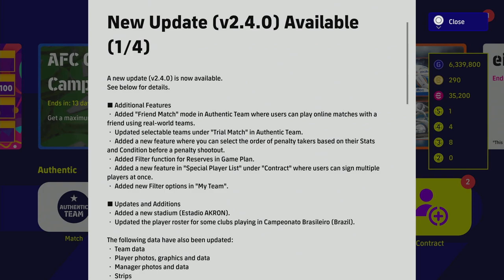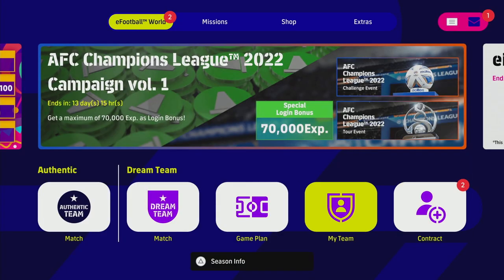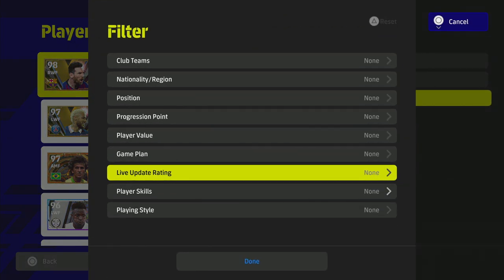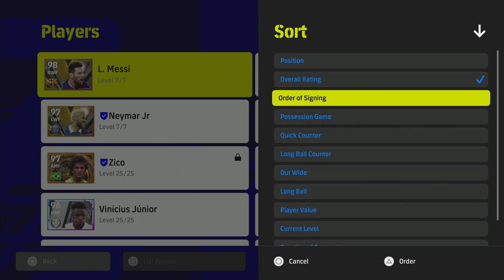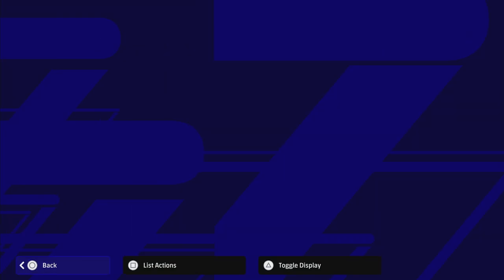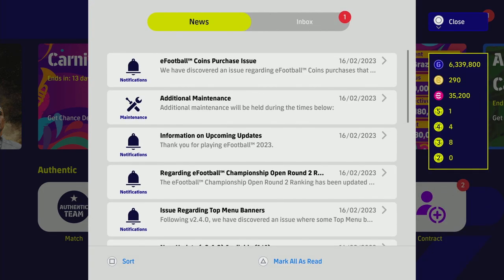For example, if you go into My Team, go into your players, go into List Actions and Filter — they've added a few bits and pieces there. The live update is still there, and when you go into Sort they've added some stuff as well. They'll be increasing that as time goes on, but it's very small usability stuff.